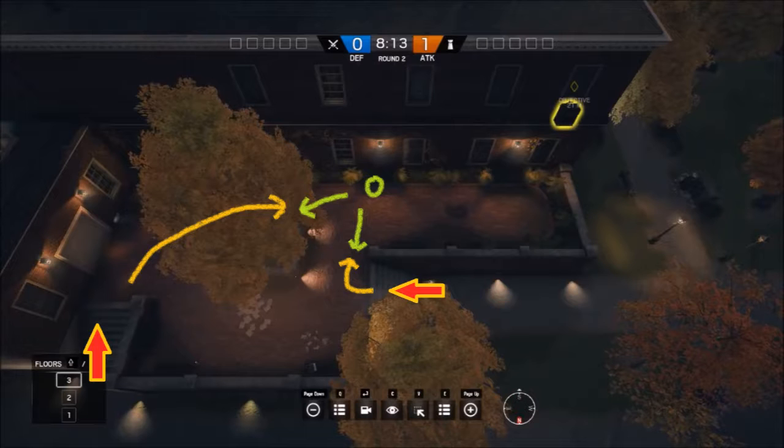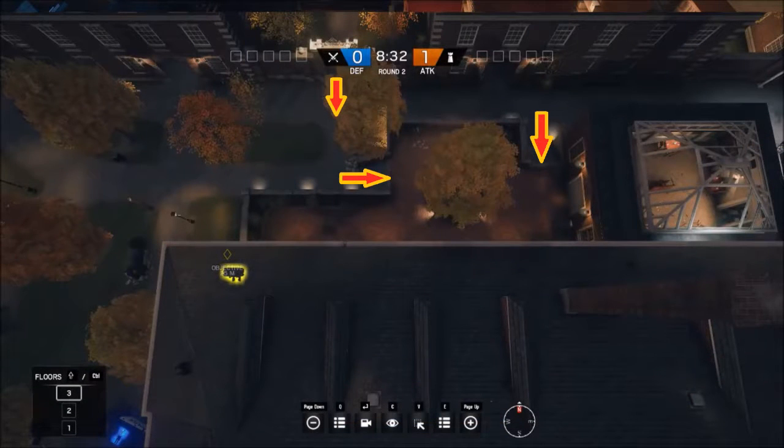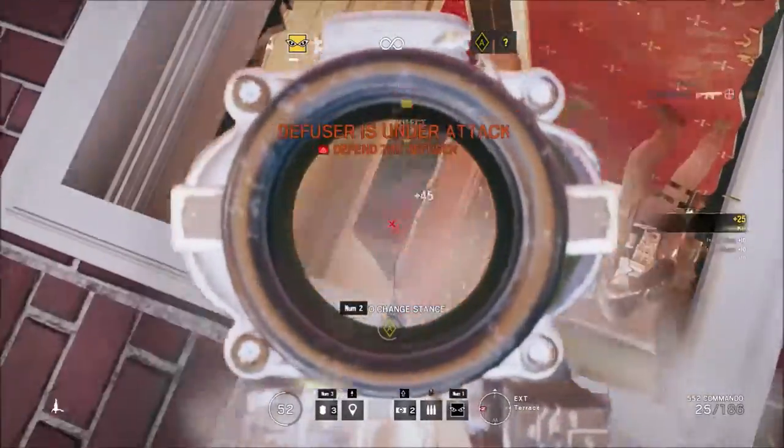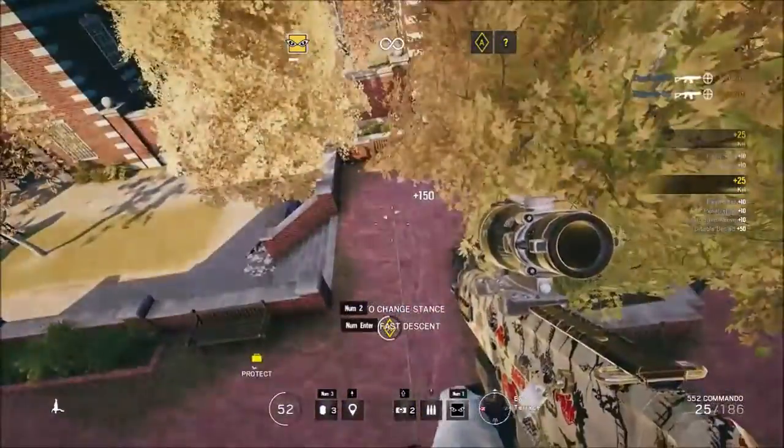After that, you might move to the left so you have a better angle. Once the defuser is done, more enemies can still come from those directions, so you should keep your eyes open and get inside as soon as possible. Optionally, you can rappel up the window for more points, but it's more risky.